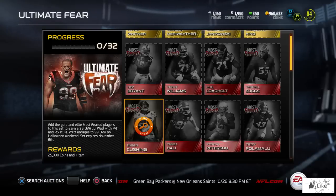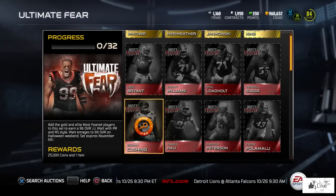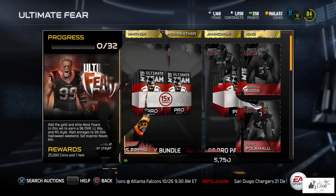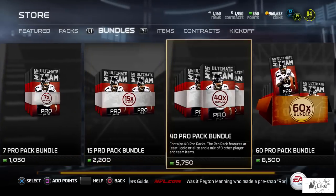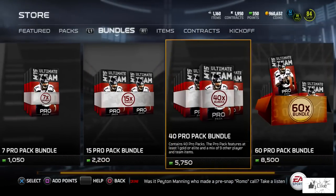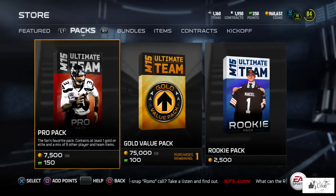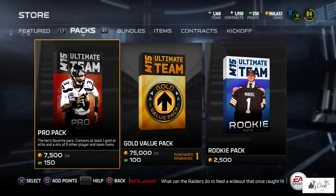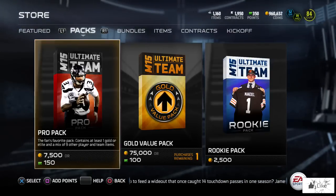The Most Feared promo is definitely looking fun this year. Let's rip a couple packs and see if we can pull something. They did change the design of the pro packs to go along with the promo — we've got red packs now. The bundles are the same and there are no specialty bundles for bonus Most Feared content yet, but I'm sure they'll put that out later. We might see some new legends this weekend too.